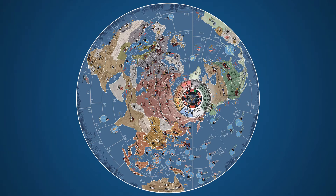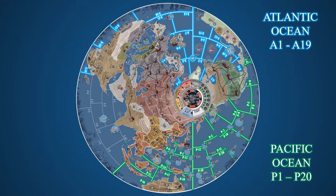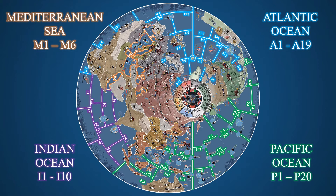Sea regions are organized into the following four groups: the Atlantic Ocean, represented by Sea Region A1 through A19; the Pacific Ocean, P1 through P20; the Indian Ocean, I1 through I10; and finally the Mediterranean Sea, M1 to M6.